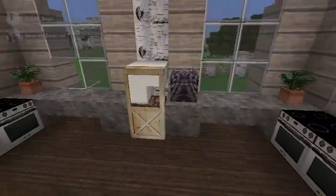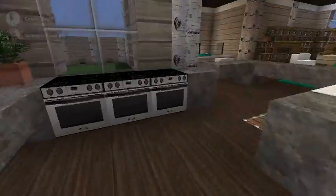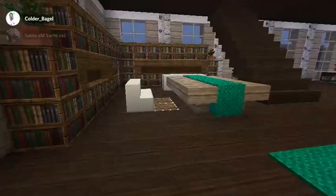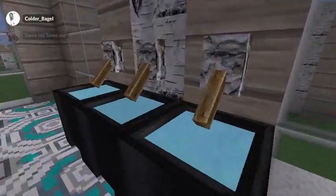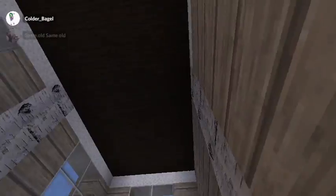We've got six furnaces — except, you know, it's creative mode. And a fridge. And so now we're going to pop on out and we've got our dining room table with a lot of rugs — I like rugs. And so now we're going to go into the bathroom, which has terracotta tile floors, which I like. It's got a big sink and a toilet because it's only a half bath, even though it's bigger than the full bath upstairs.